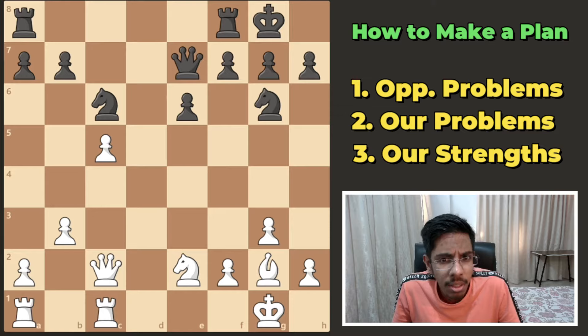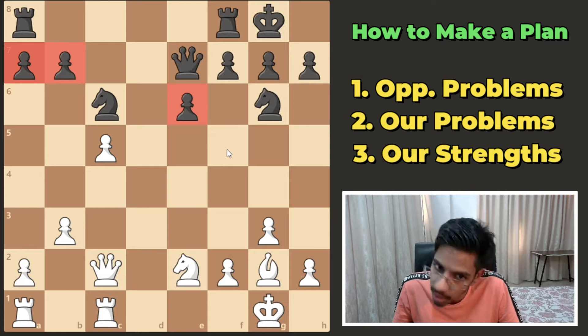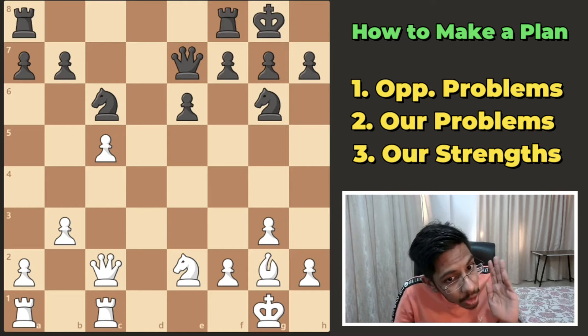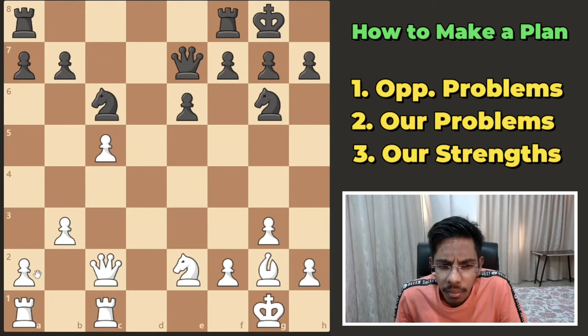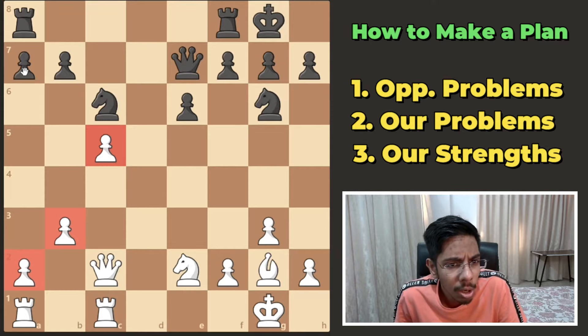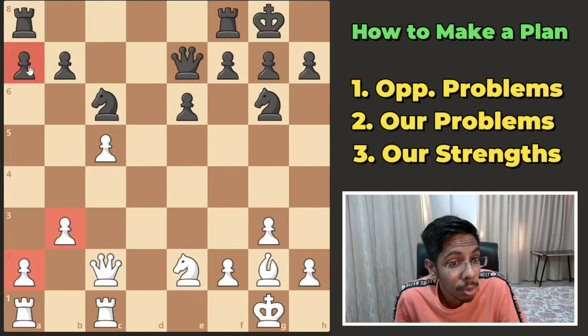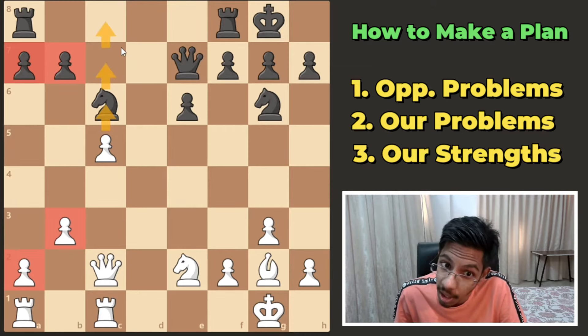So in this position, if we ask — does the opponent have any problems? No. The king is safe, he has three pawns in front of him, the rooks are connected, knights are fine, none of the pawns are weak. Everything is good. What about us — do we have any problems? No. The king is safe again, no pawns are weak, rooks are connected. Life is good.